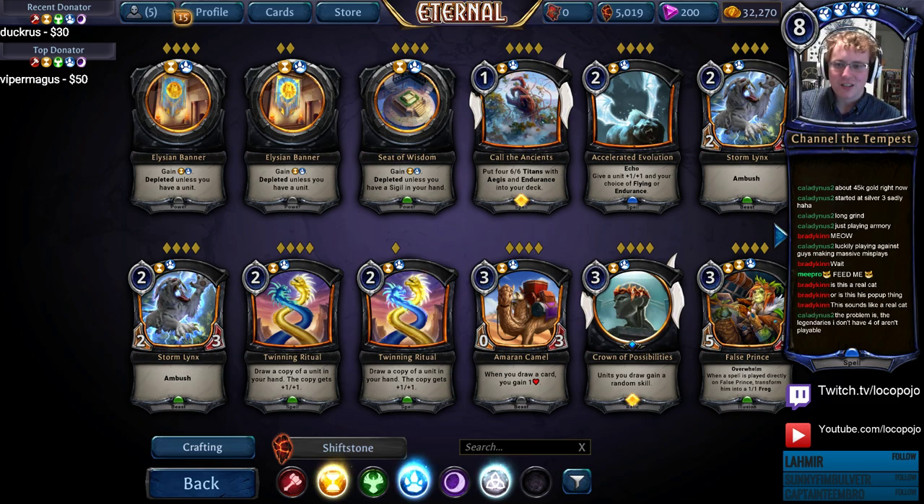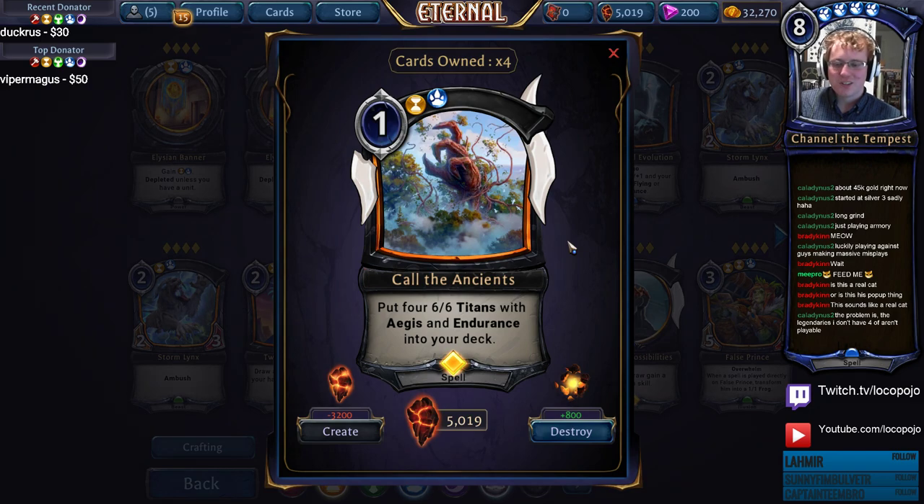We've got Call the Ancients as our first one. Put four 6/6 titans with Aegis and Endurance into your deck. That is an extreme amount of power for one power, and it's one of those cards that clearly demonstrates you can do something awesome but there is a drawback. It's also a good teacher of Eternal in that this card is actually quite bad — there are not that many decks that it goes into.